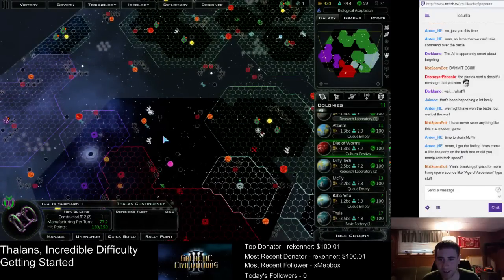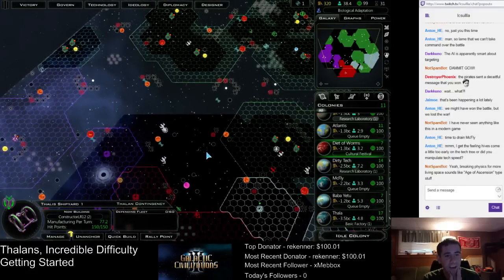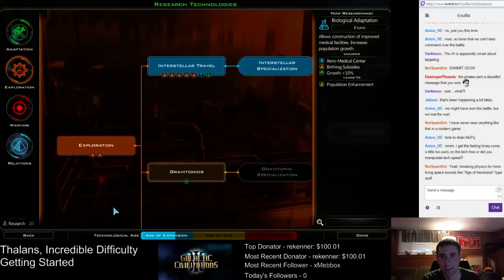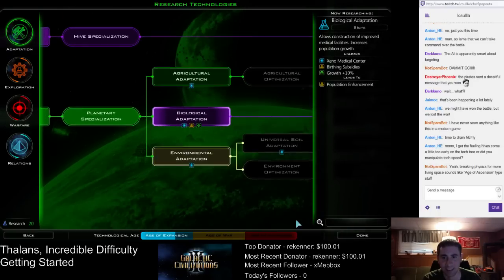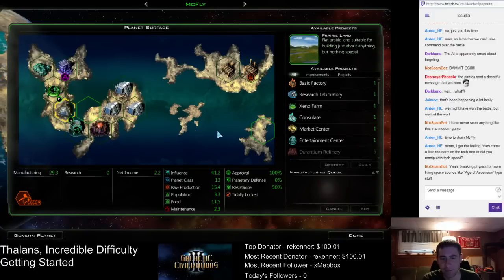Put it down right next to that pirate shipyard. The hives come really early on the tech tree — it's literally the first tech you can research in the game if you want. What I did was use my free research to grab really fast engines, and that's how I was able to get so many planets. That's how I broke the game — by going for super fast engines. That was the way I abused the Thalans.